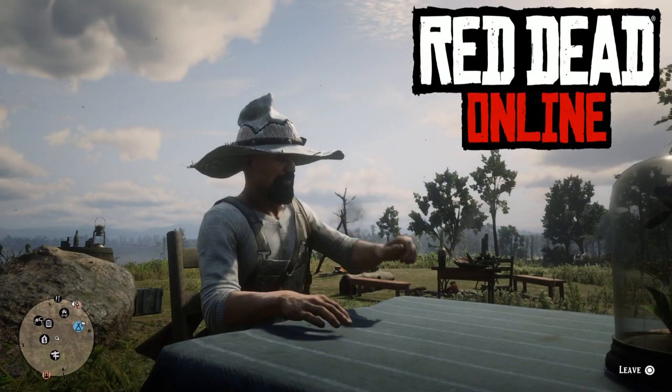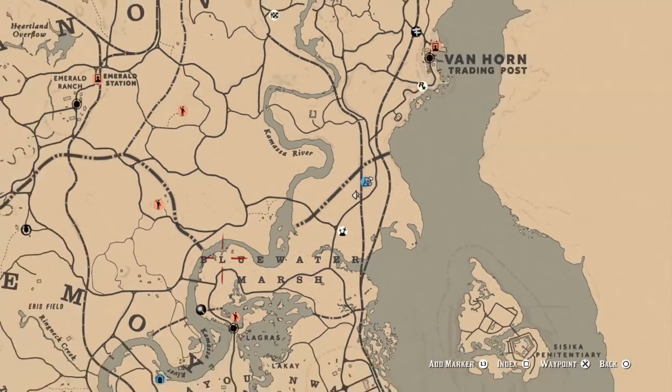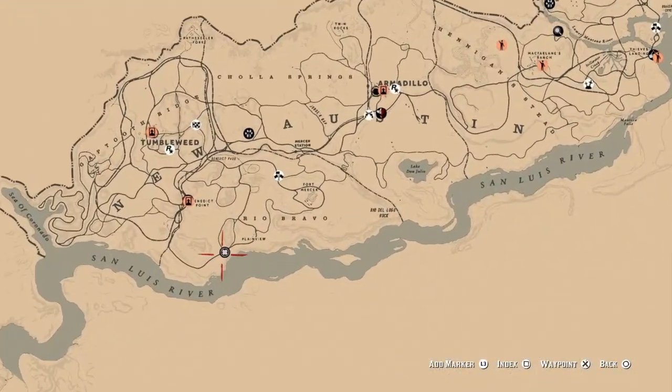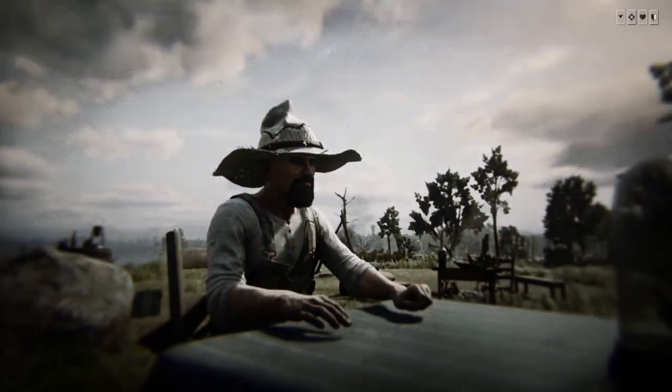Hello everyone, this is Hacker, welcome to the channel. Today's Sunday, June 6th. Here's a list of daily challenges. Ma'am Nazar's location is going to be the same spot she was yesterday, out here in plain view. The nearest fast travel is going to be Tumbleweed.